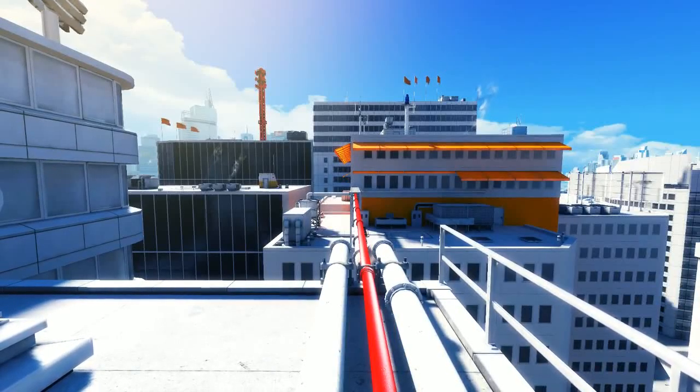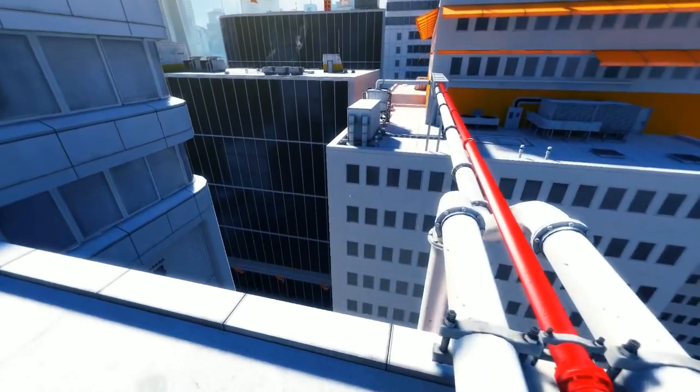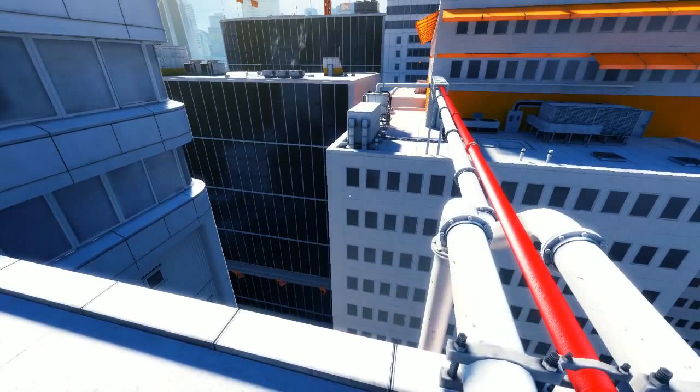Welcome to Mirror's Edge Speedrunning 101. In this episode I'm going to explain the balance beam jump exploit. This isn't really applicable in many locations, especially in a speedrunning context. The only real place I can think of is the sniper location near the end of the game.